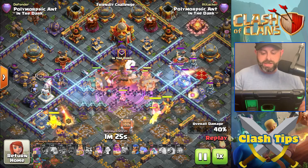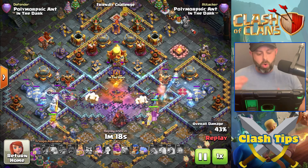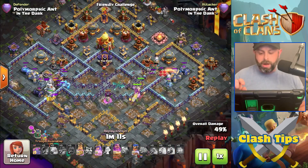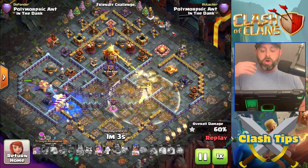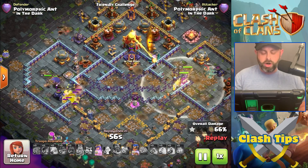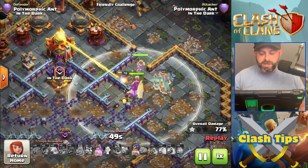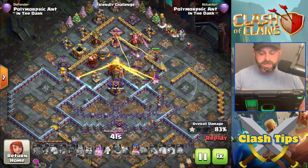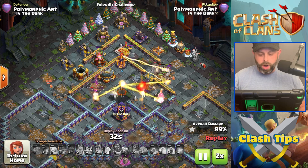The Frost Mites come out afterwards and distract the defenses, giving your Root Riders and Cookie PEKKAs just an extra second to get the defenses down. You bring in the Cookie PEKKAs and then the RC to help take care of remaining defenses. This is where the attack could easily be a one-star if you're not careful — work with it and do some friendly challenges to make sure you get it down. If those couple of Root Riders hadn't stayed alive, the queen might not have gone in to kill the Town Hall.